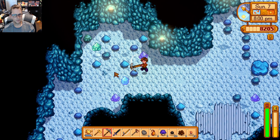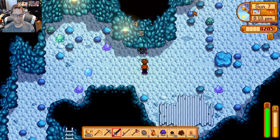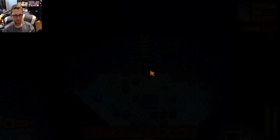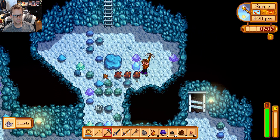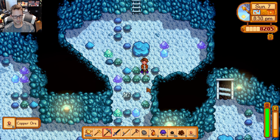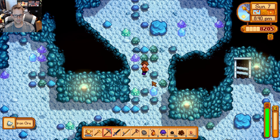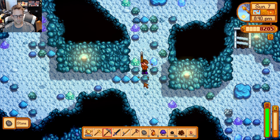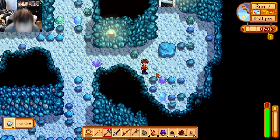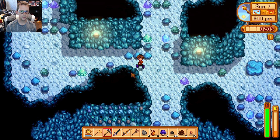I might upgrade my pickaxe to at least copper, because if it's at least copper that would help a lot — that's like one less hit per node, and those add up over time. Look at all that copper too, and there's iron too, we're in good shape here. We'll have a decent haul by the end of this — we've already got 18 iron ore, and some copper too, because we're going to need both for the kegs. If we can get at least three or four kegs going, that's a good way to convert crops and increase profits, and later on we'll have like 20 or 30.